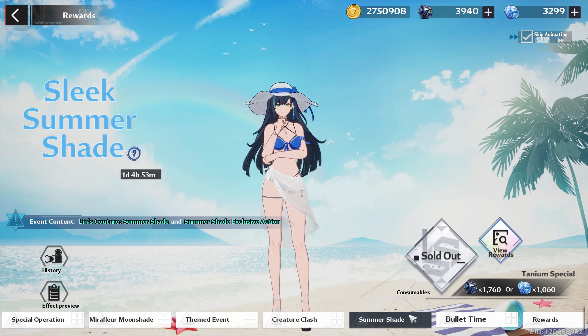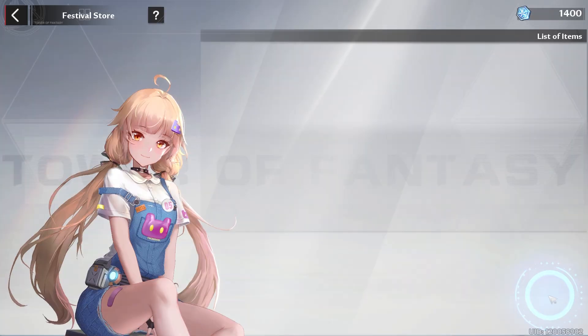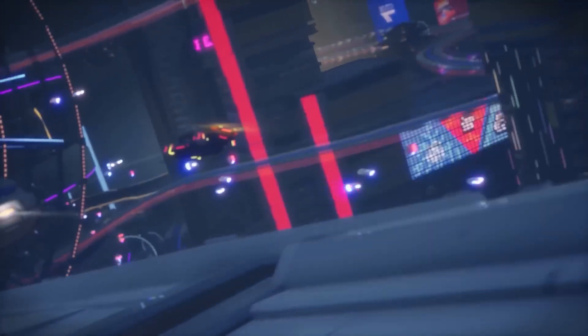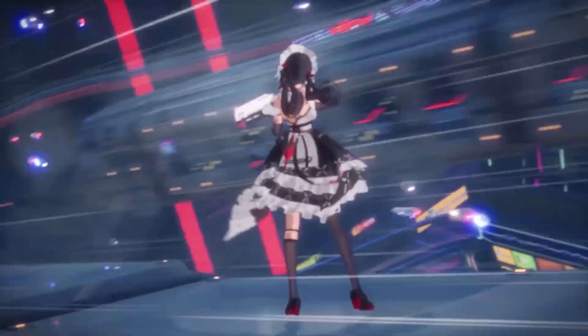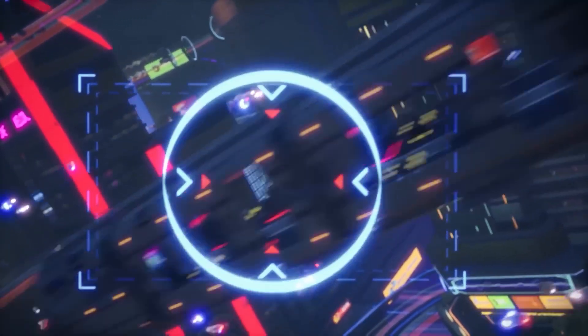You essentially only have two days left to get the Lynn outfit, so get that if you want it. For the winter festival, we can get a grand total of 14,000 points today. I say bullet time is not worth your time — I recommend either doing the flow parade or creature clash just to get your points and clear out the store.